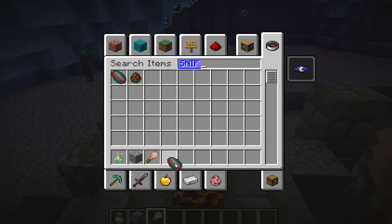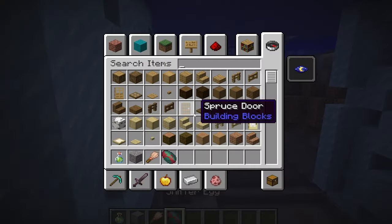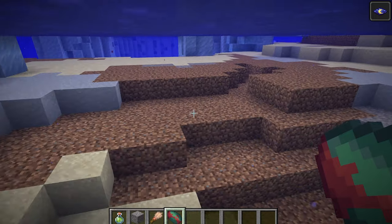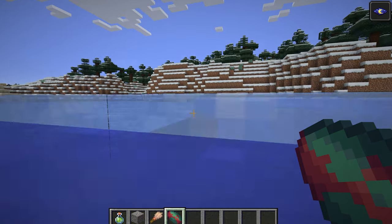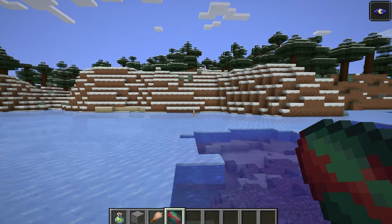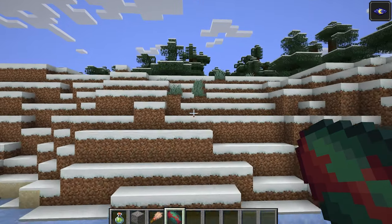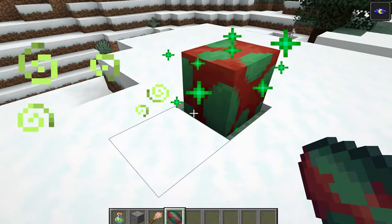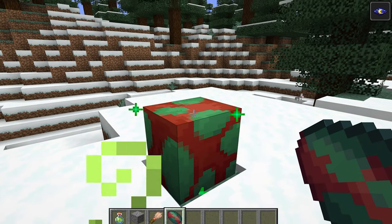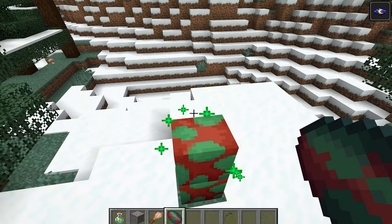This item right here — go up to the surface. I thought we got a sniffer egg and it's very much like a built-in block.